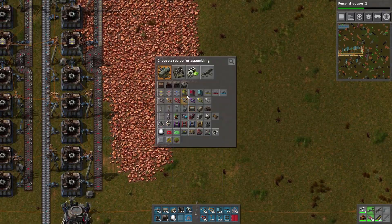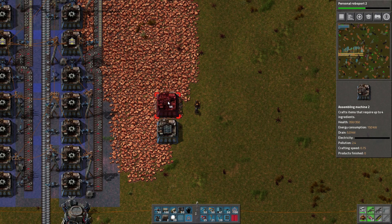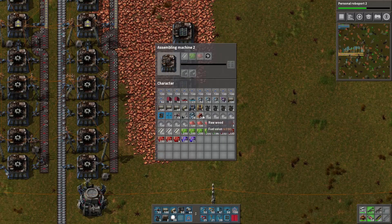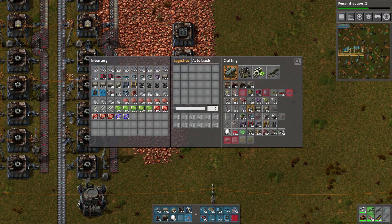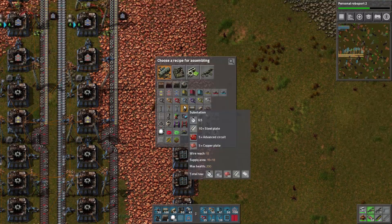So this one will be solar panels. I think I want to have four of those, because we're going to use a lot of them. They're going to need copper and steel. I think we'll do that on one line, because the accumulators don't need either of those. These need copper and steel, so we'll put those up here. And then we can put green circuits and red circuits on their own line as well.